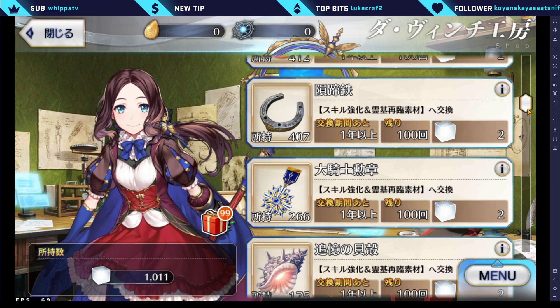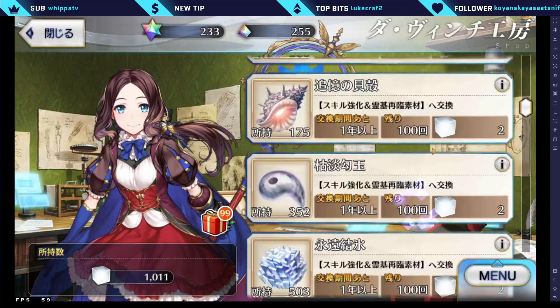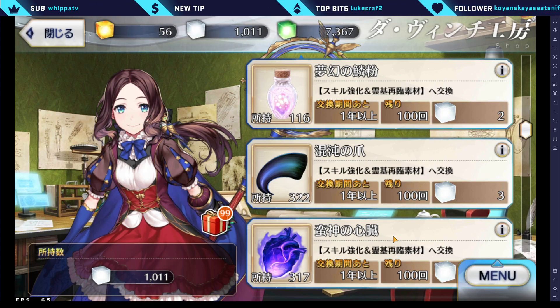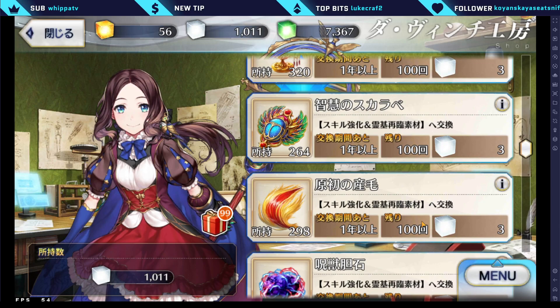Be very careful when using this new system because it is unfortunately limited, does not refresh, and there is no other way currently to obtain Pure Prisms. Only get enough mats for leveling up the servant you want. I would recommend focusing on meta supports, your favorite waifus, or your main DPS. It's a good system especially for newer players.